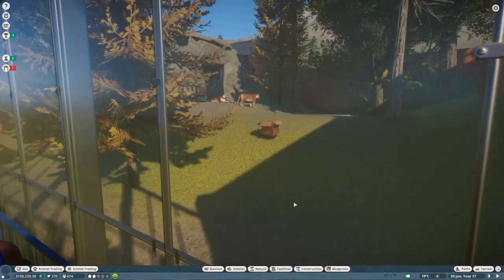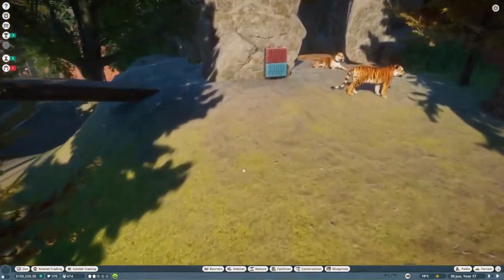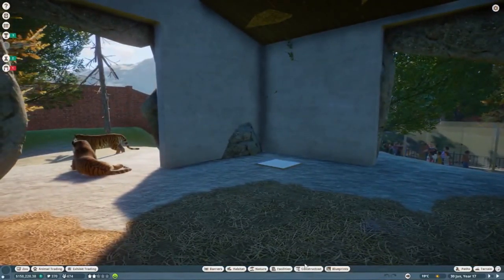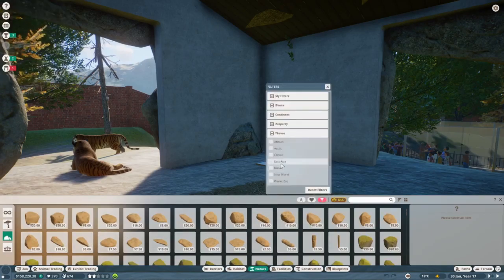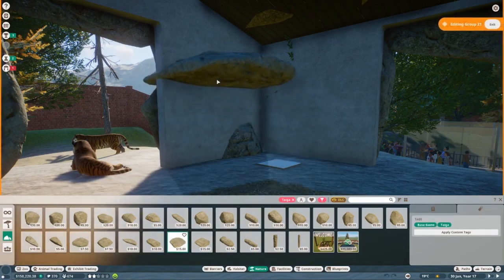Hello everyone, welcome to the real time. This is what we did in the time lapse in case you skipped through - we built this lovely Siberian tiger habitat. We do need to add some rocks on the inside here. We've got to find the biome surface for the tiger biome to add the right terrain.